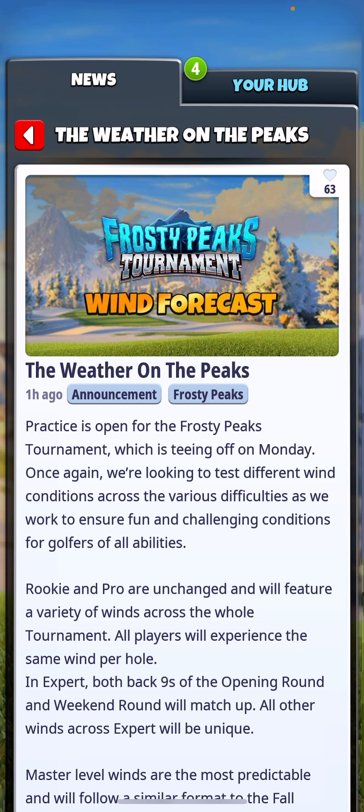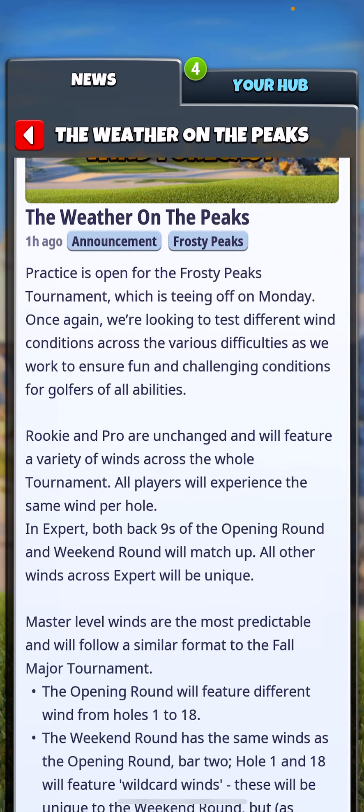So five different winds. In expert division, this is where the change is: both back nines of the opening round and weekend round will match up. All other winds across expert will be unique. So we'll have a wind for qualifying round, a front nine for the opening, the back nine of the opening is also going to be the back nine of the weekend, and then a different front nine for weekend rounds. So if you're looking at nine-hole sets in expert, you're going to have four sets over the week.